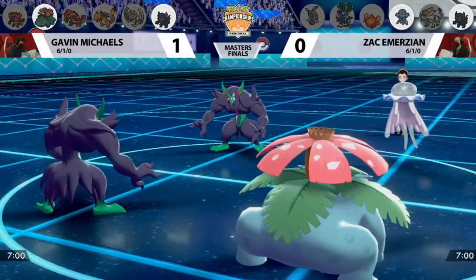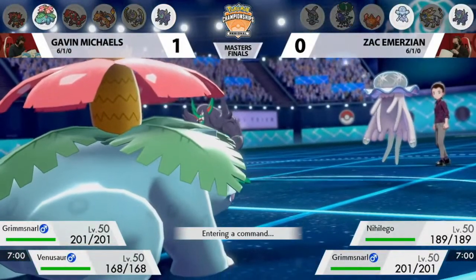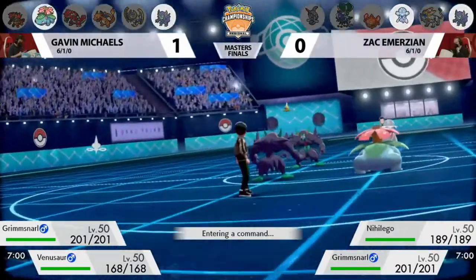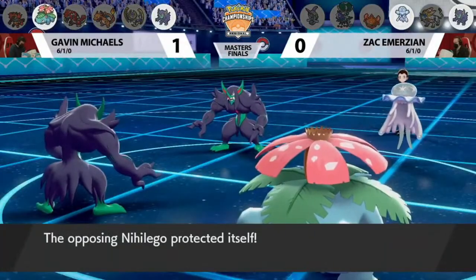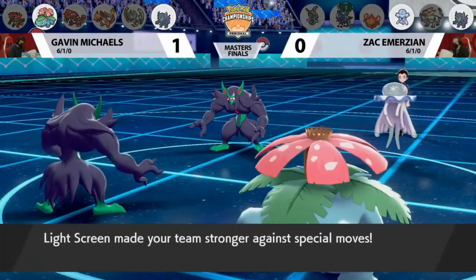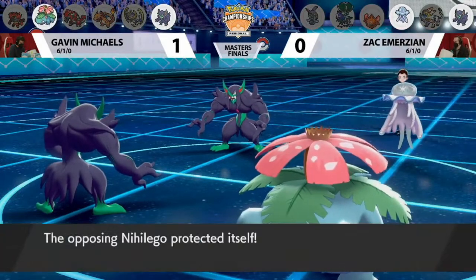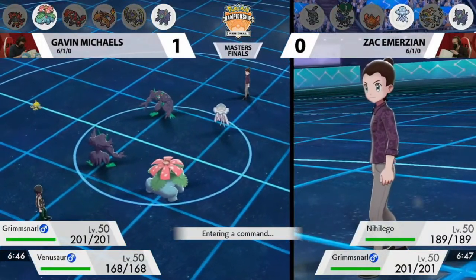Nihiligo and Grimmsnarl is the lead for Zach, and then Grimmsnarl-Venusaur yet again for Gavin. Nihiligo going for Protect here. I think Gavin, either way, is just in a great position to throw up a Light Screen. No Dynamax or Gigantamax on his end, so we will have matching Light Screens for the next eight turns with some less damage output. And the Sleep Powder was the adjustment for Gavin, deciding to try to put Nihiligo to sleep. The correct decision by Zach was to just protect there and see what Gavin's plan was.